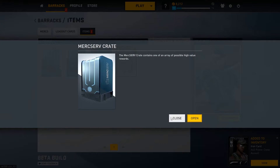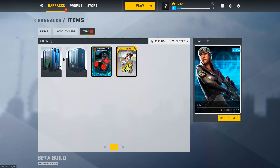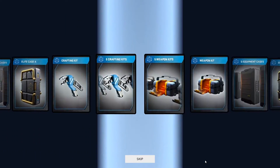So basically I'm not sure which ones are more rare — Merc Serve or Arsenal — both say an array of possible high-value rewards. I guess we'll just have to eeny, meeny, miny, moe it. Eeny, meeny, miny, moe, catch a tiger by his toe, if he skills let him go, eeny, meeny, miny, moe. Merc Serve it is. Come on now, goodness, goodness, goodness.